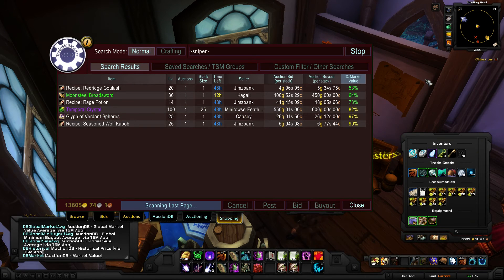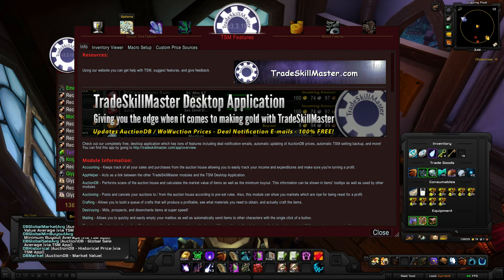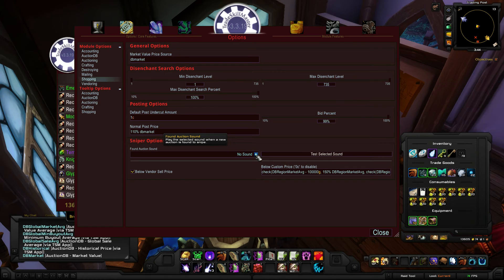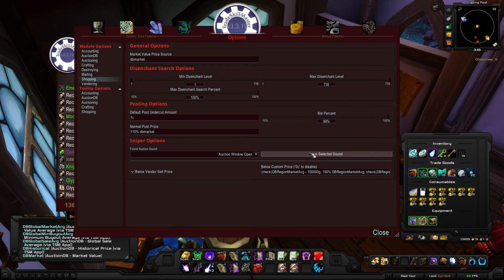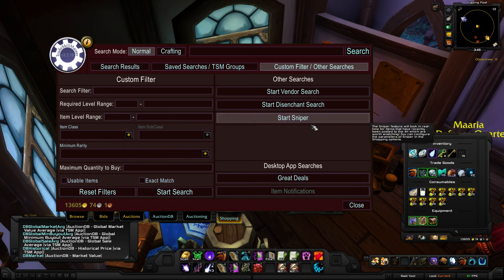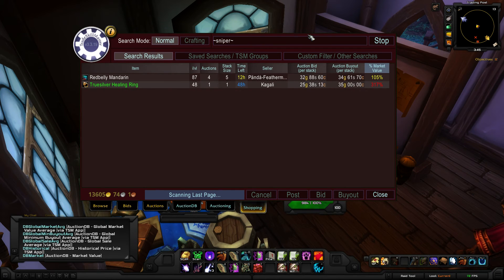With sound enabled now, I'm going to do slash TSM to open up TradeSkillMaster. I'm going to go into my options, into my shopping, and now I'm going to enable the sound. There are multiple different sounds that you can do just by testing it out — you can click through each of these and actually hear them dinging as I go through them. I typically do 'auction window open.' You'll notice now if I stop this and do another search, you'll see it going off like crazy. That's the reason I had it turned off in the beginning — it can get pretty annoying if you have a lot of things going up in the auction house. But if you're trying to use the auction house to get awesome snipes, you definitely want to keep the sound on.